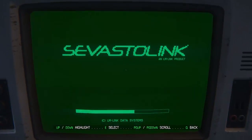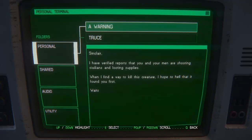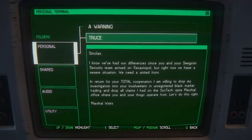What do you reckon is going to be available on here? A warning: 'Sinclair, I've verified reports that you and your men are shooting civilians and looting supplies. When I find a way to kill this creature, I hope to hell that it finds you first.' Wow - Weights. That's totally different from the picture of Weights we've seen up till now.